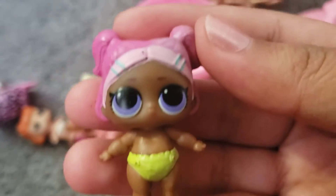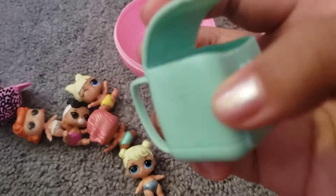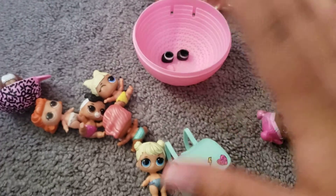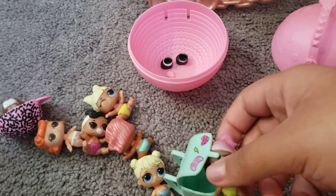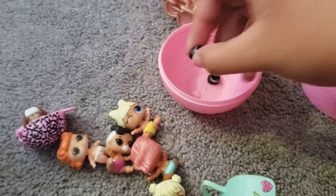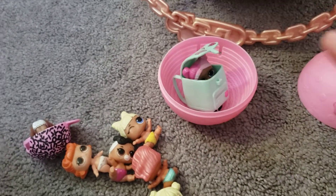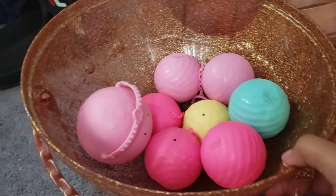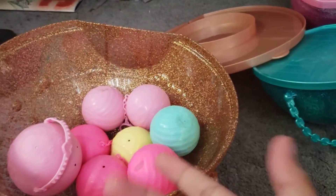Her name is VR Cutie — little VR Cutie — and I love her baggie, it's so cute. I never got a little brother, which I wish I did. And then we have Curious Cutie's little shoes for her big sister, which I never got. Okay, so this is part one — remember, there'll be four parts. Thank you guys so much for watching, and God bless you!